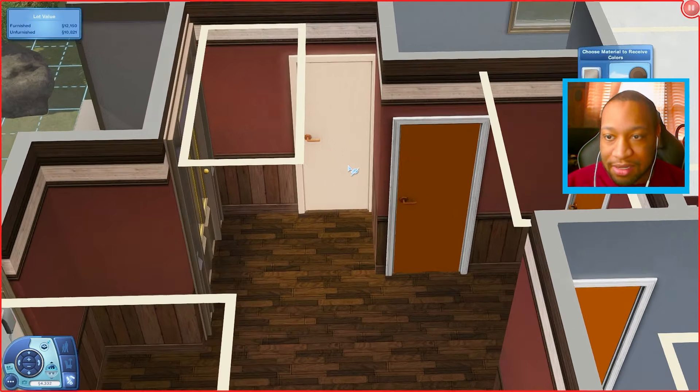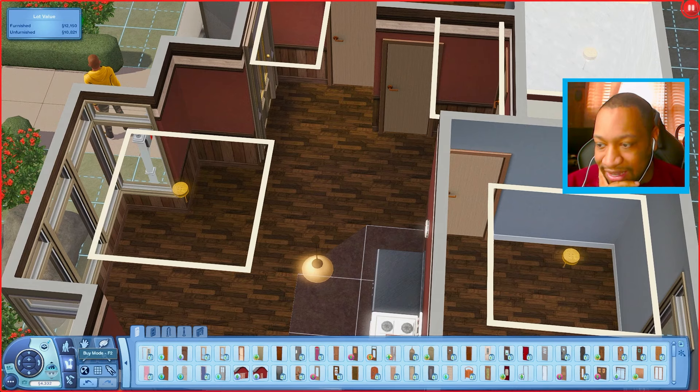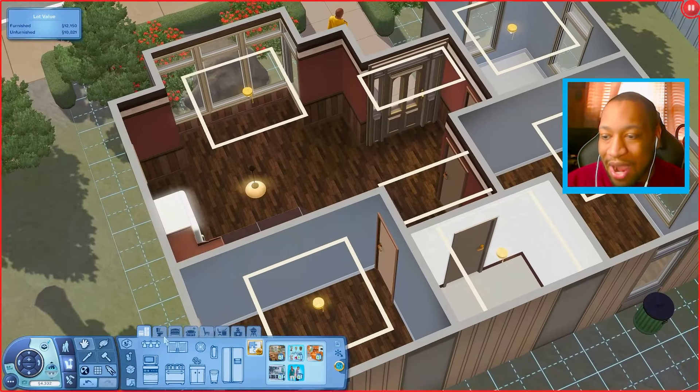Next up is the door. I want to make sure I copy some of the colors from the wallpaper so the doors can kind of blend in. Okay, now that we have that out of the way, we have 4,000 simoleons left.